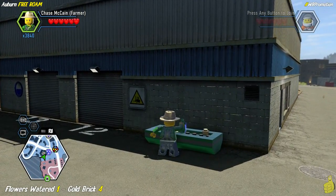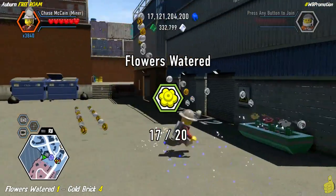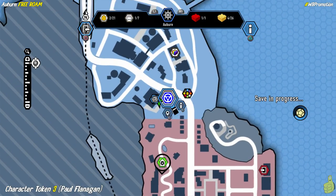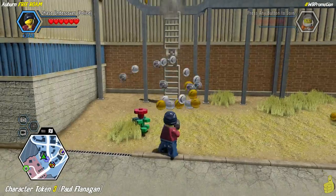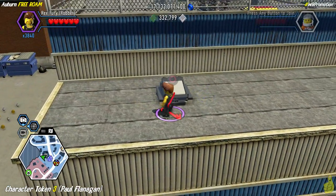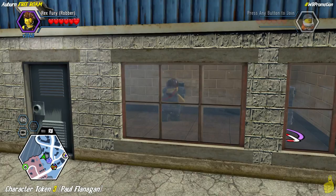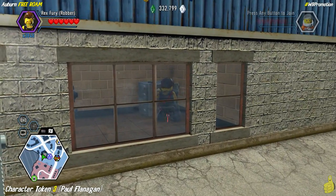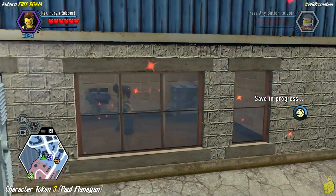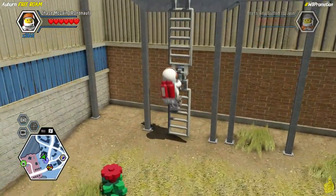Right around the corner behind the first building in Auburn we find the first watering spot — pull out the watering can. On the left side of the same building there's a grapple plug; rip it down and make it to the back left side. There's a crowbar spot — get inside, flip the switch that opens the door, and in the corner there's a safe. We crack it open and find Paul Flanagan's character token inside.